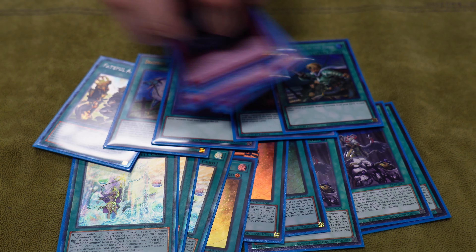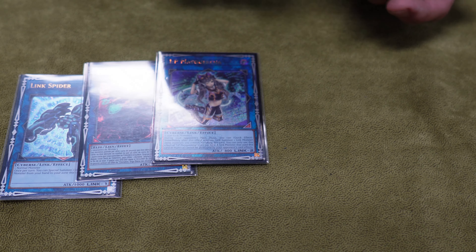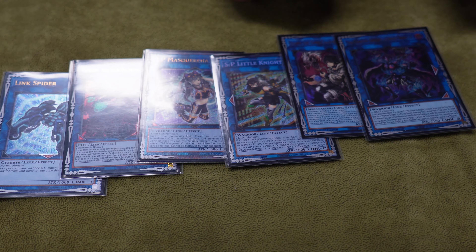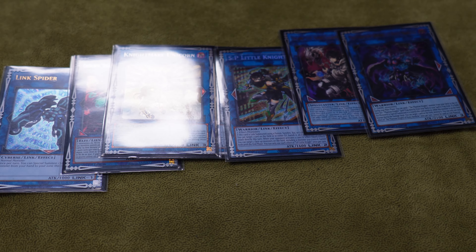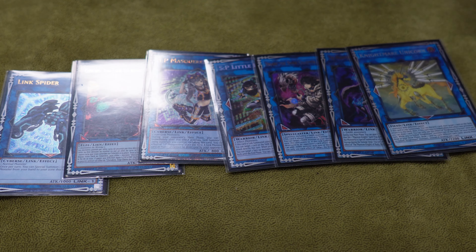For the extra deck, we have the one Lynx Spider, the one Cherubini, the one IP, the Little Knight, Dark, Shade Brigadine, Rusty Bartish, and the Unicorn for Lynx. For everybody who's probably asking - how has Little Knight been for you today? It's been great. Going first you can use it as interruption, or you can use it going second as removal to answer your opponent's cards.